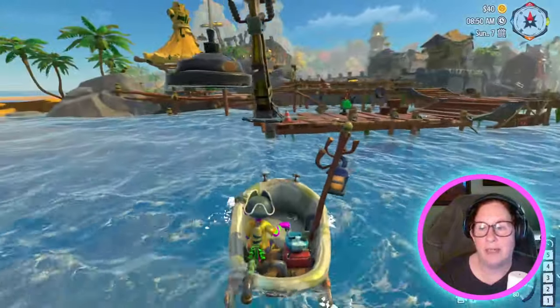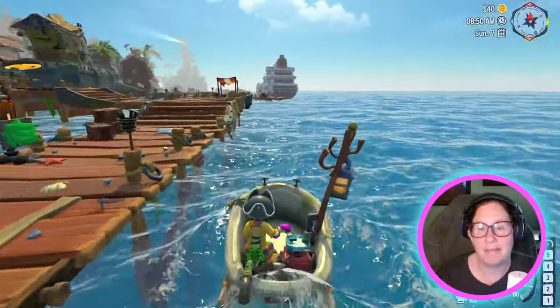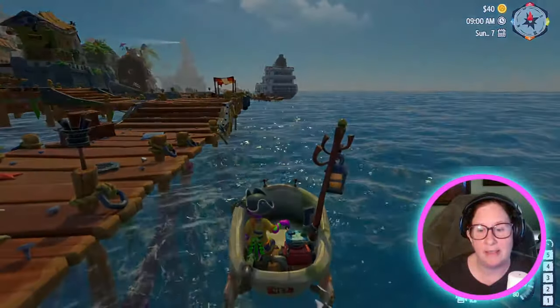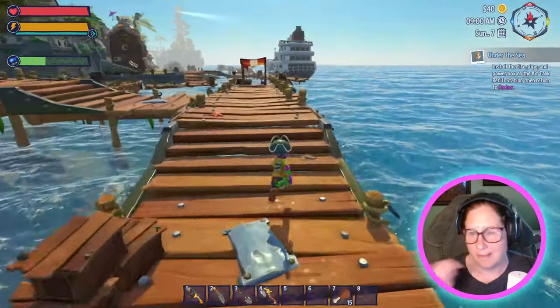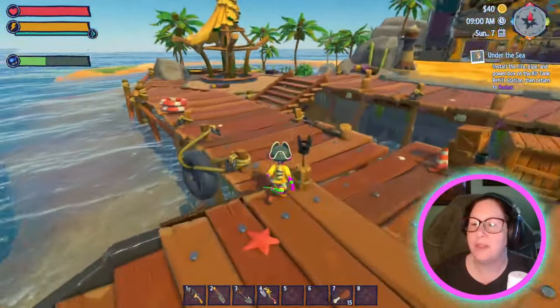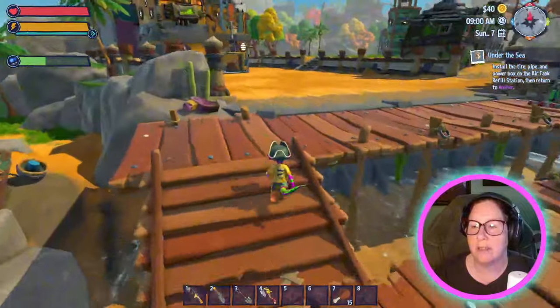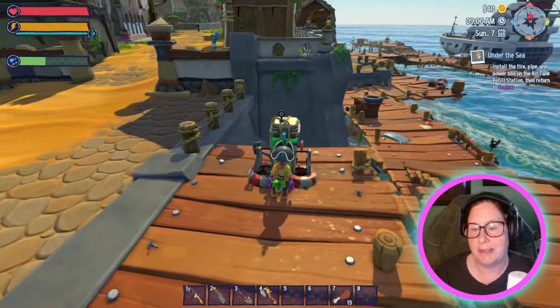You can see that the world is quite pretty. There is weather — you have lightning storms, they're horrifically scary. Install the tire pipe and then return to Anchor. Anchor is the guy who brought us here — he's basically a shark.